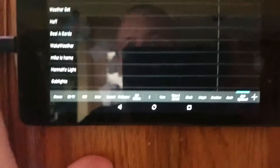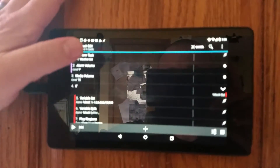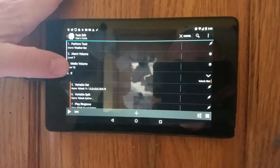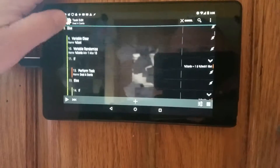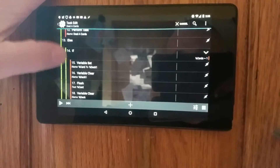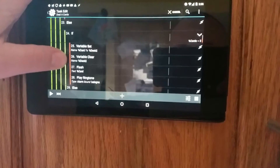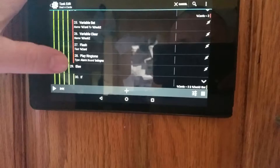So if we look at my tasks here, it's actually 'Deal the Cards' that runs for the Simpsons. Can't get it to focus. So we turn the media volume up, we set our variables, randomize, then we run our if statements, and that's where the SAM file is.